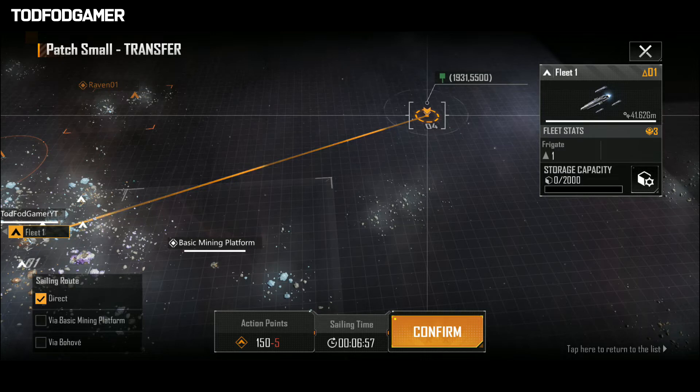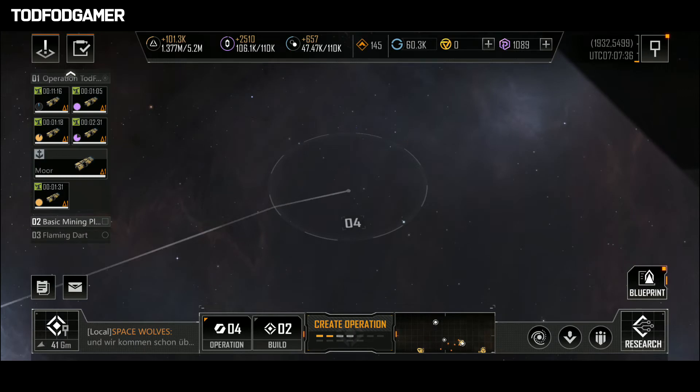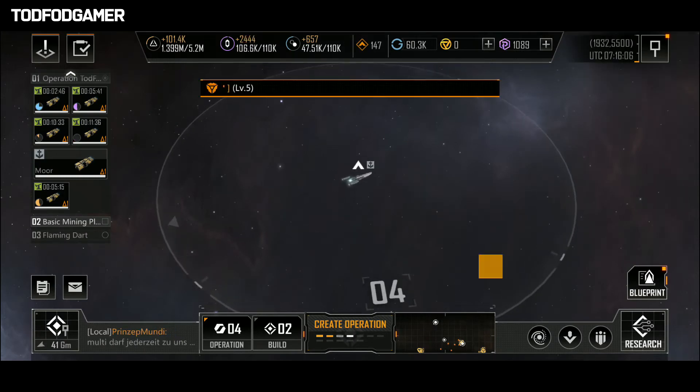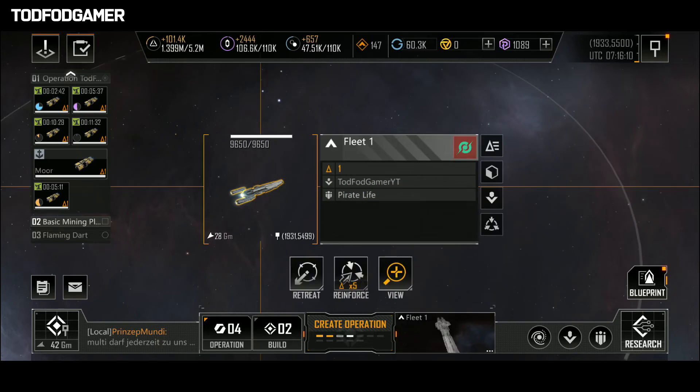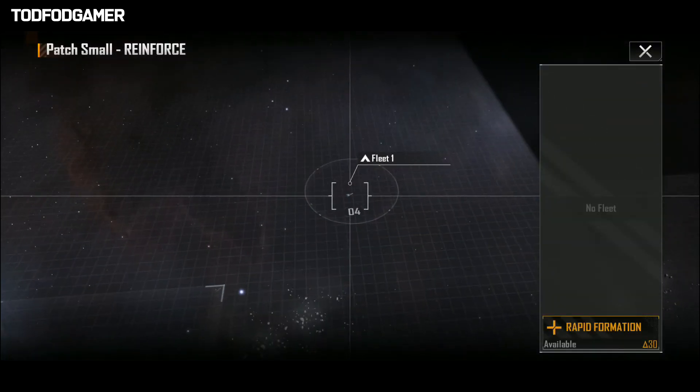So to reduce the travel time of utility ships, first transfer your fastest ships — like a frigate — to your operation location. After the frigate reaches there, click on reinforcement and select your utility ships, and see the difference.